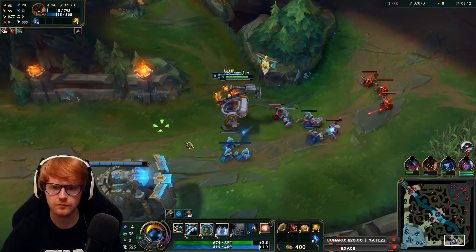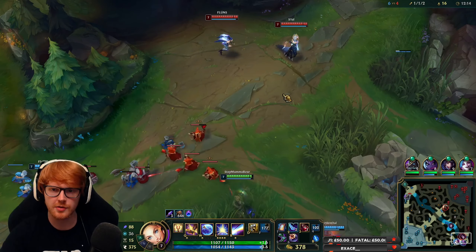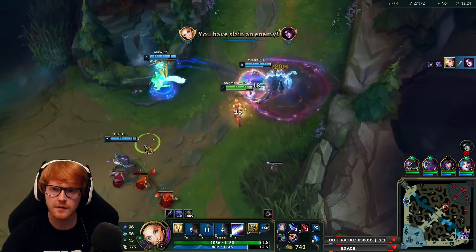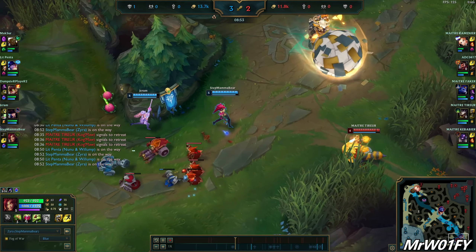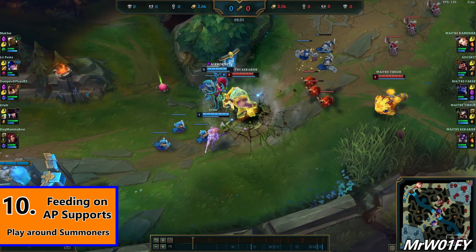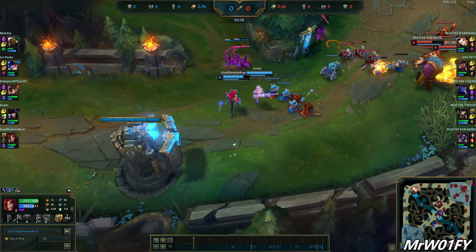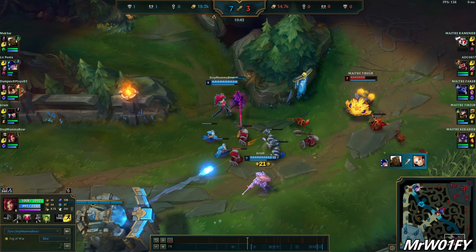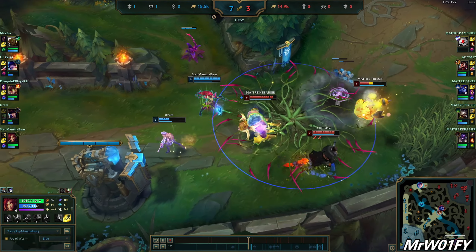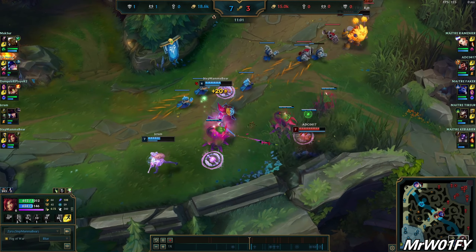Number 6: base faster. 90% of the time you should be trying to base immediately after a double kill or tower plate bot to spend your gold. Shove the wave as fast as you can and recall. If you can't shove the wave, just base. Do not get caught greed-staying in lane and get trapped by the enemy who have just shopped and returned at full HP. A good recall where you can return to lane with new items in time to catch the wave is very crucial. If your ADC overstays, you have to learn to leave them — ping your gold, type 'spend' in the chat, and you have done all that you can.